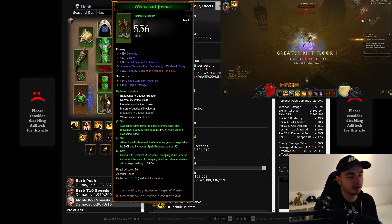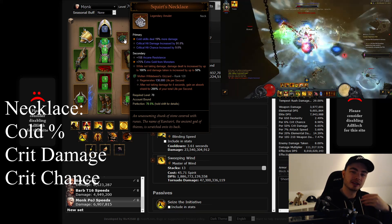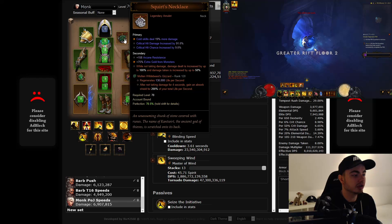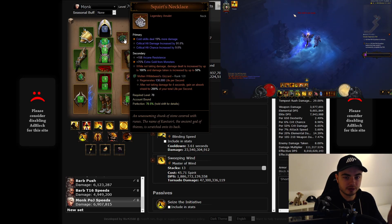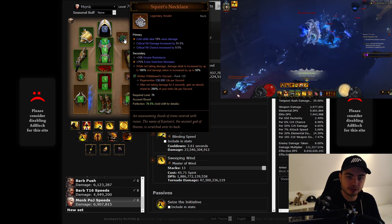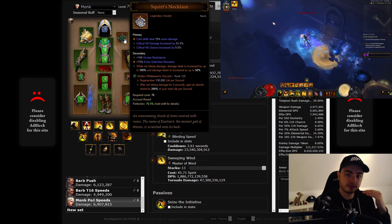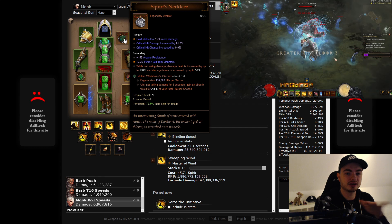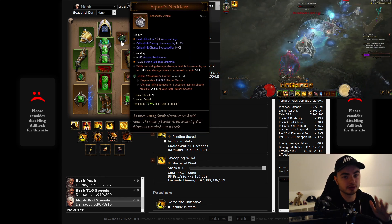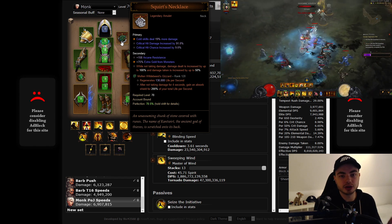Boots are very standard: dex, vit, all res, and Tempest Rush — having Tempest Rush as your main priority here and on your helmet of course. For the necklace, we're using Squirt's necklace: while not taking damage, our damage dealt is increased by 100%, so we need to make sure we have this buff. That's where the Molten Wildebeest's Gizzard gem comes in — after not taking damage for 4 seconds, you gain a shield worth 200% of your total life per second. This gives a shield of about 300,000, which is pretty strong. You need a lot of all resistance and damage reduction to keep this shield effective — vitality doesn't matter as much as all res. Unity also helps a lot with keeping your Squirt's uptime. On your Squirt's you want cold damage and crit since cold is our main damage source from the Flurry rune, then crit for max damage.